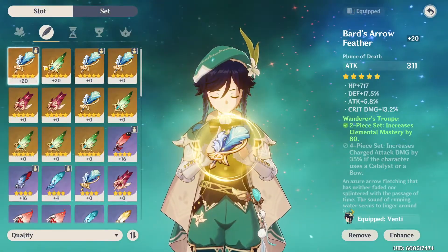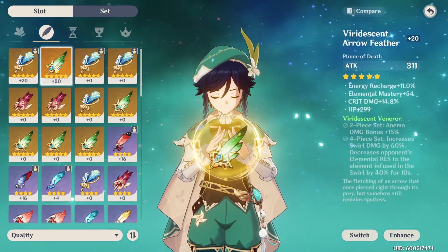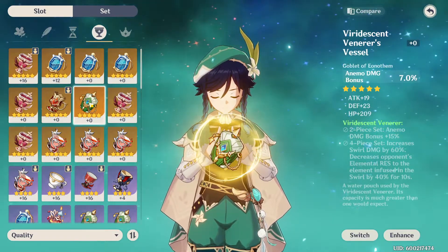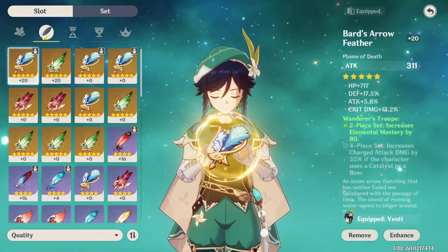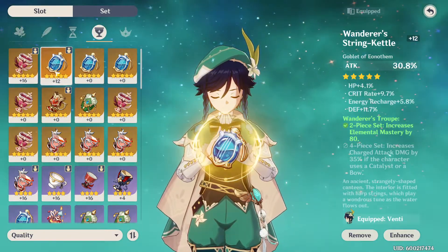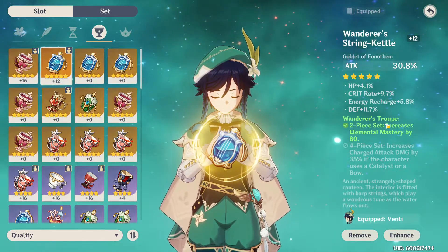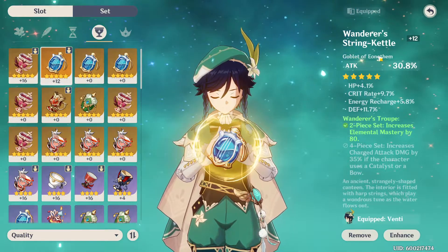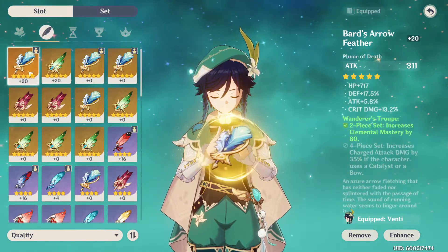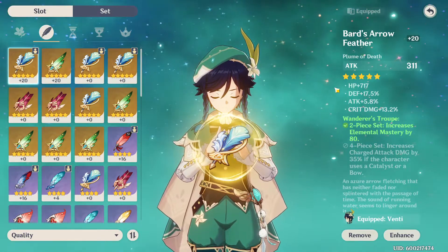Obviously we're not going to do that because we're talking about something different today — we're talking about hand-me-downs. Once I equip this feather — I can't yet because I still haven't leveled up this cup, I need to level both before I can actually switch my set — but once I've done that I'll have nothing to do with this feather and nothing to do with this string kettle over here. Both are pretty good for support DPS characters because they give elemental mastery and are offensively built pieces of gear, providing attack and decent substats.